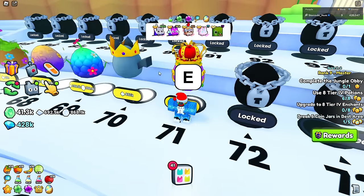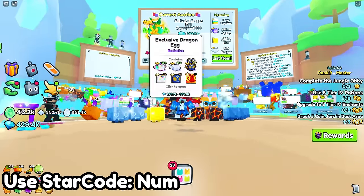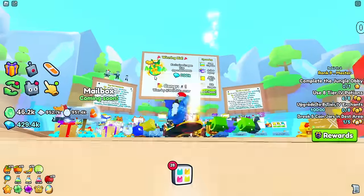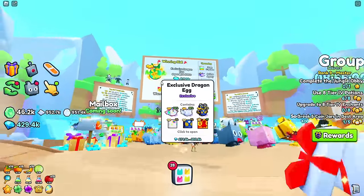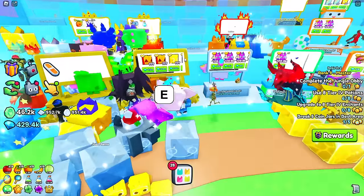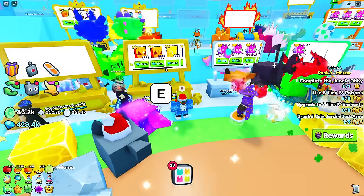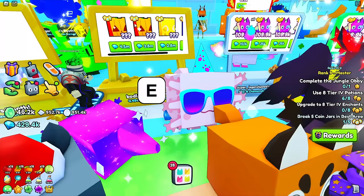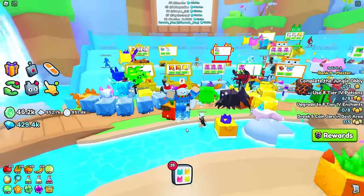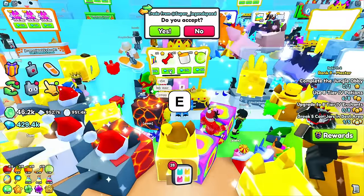There are auctions going on for exclusive eggs, which is cool. I wish I had sold mine earlier because it might have been better. I don't know why they added back RAP honestly — I never really liked it in Pet Sim. It doesn't seem to be working well since someone is trying to sell a huge pet for only 1 million, which is way too low. And this guy is selling 69 bones for 30k — I hope he knows how valuable those are.